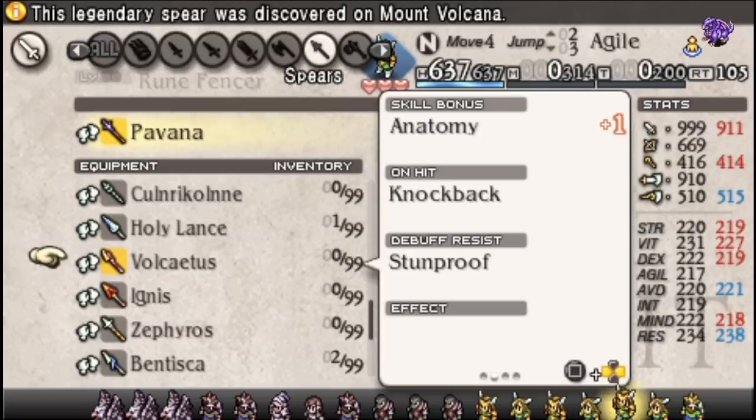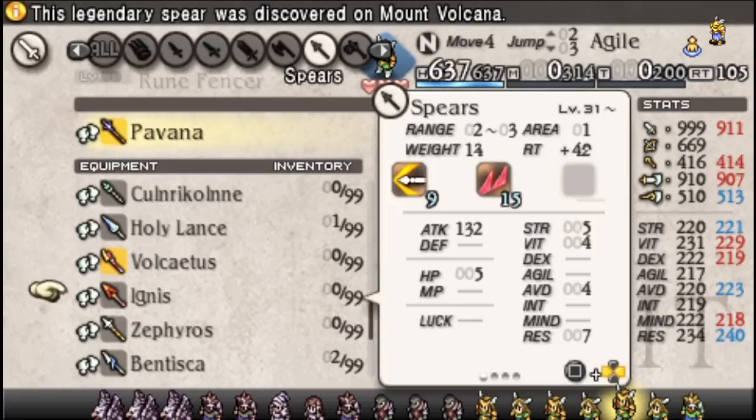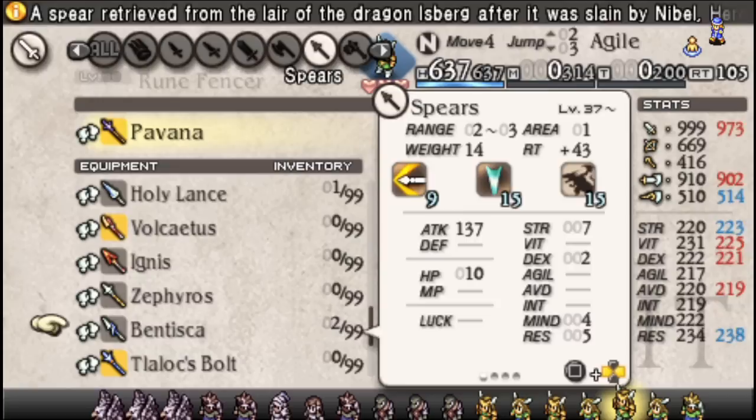The Volcaitus is a great weapon — too bad you can't get it until Coda 4. It gives extra Anatomy, which is great defensively, plus Stun Proof. Ignis just switches that out for Augment Fire, which, I mean, it's got extra attack on it, but I'm glad the Volcaitus is guaranteed in Reborn. That's kind of a stupid upgrade — I would personally prefer Anatomy anyway, since you're more likely to be targeted by human characters than by fire.